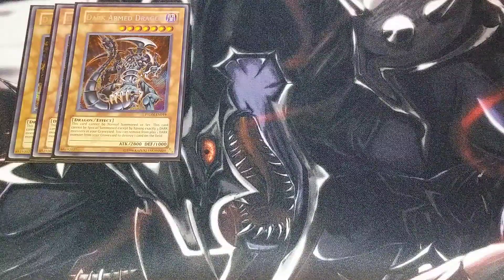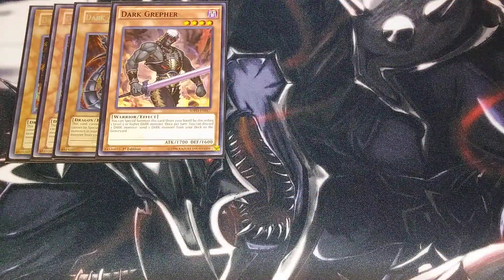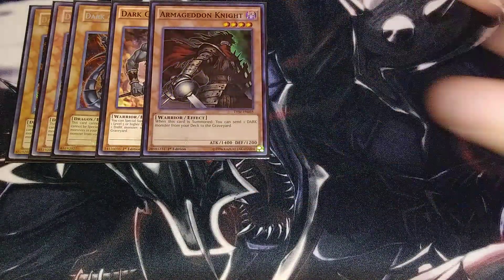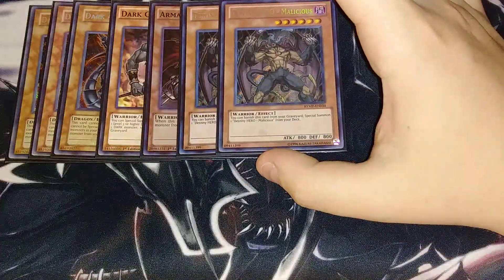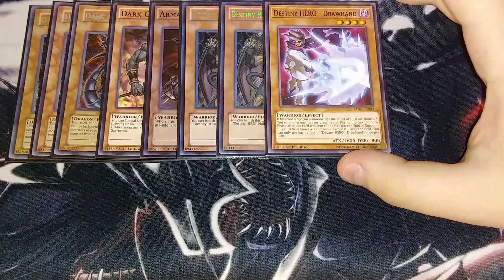It's not even that hard to do. We then play a single copy of Dark Greffer, which helps us get Dark Monsters into the graveyard and helps out a lot with combo piece plays. We play a single copy of Armageddon Knight, because you need Armageddon Knight to get your combo pieces in the graveyard as quickly as possible. We play a small Destiny Hero Engine, which is two copies of Destiny Hero Malicious and a single copy of Destiny Hero Draw Hand.